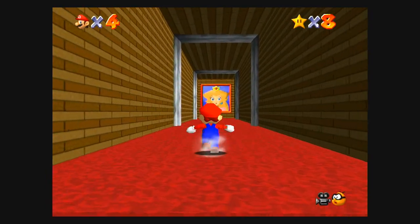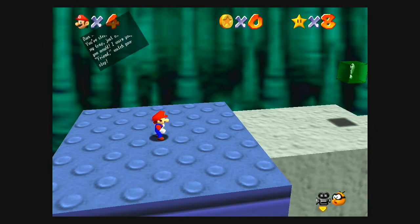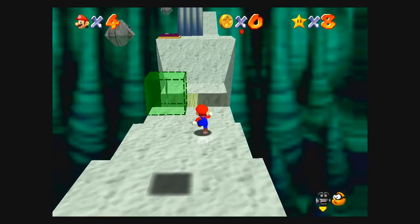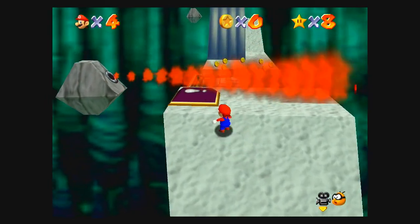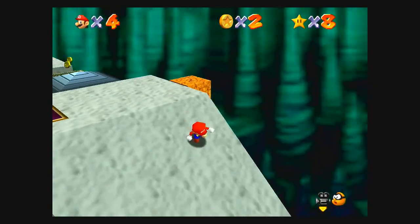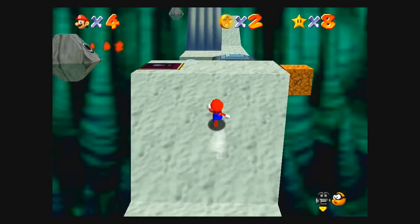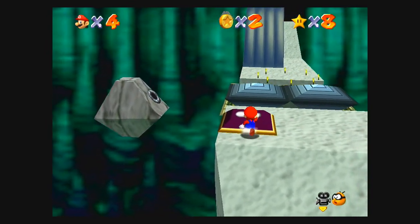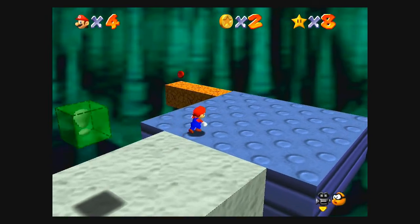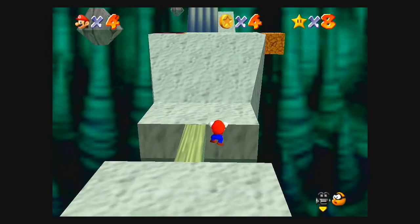You can see that the princess is there, so we go in. It's a trap. There are 8 red coins in the Bowser area, so we're gonna go collect them. We hit the switch twice so we can access both of those coins.